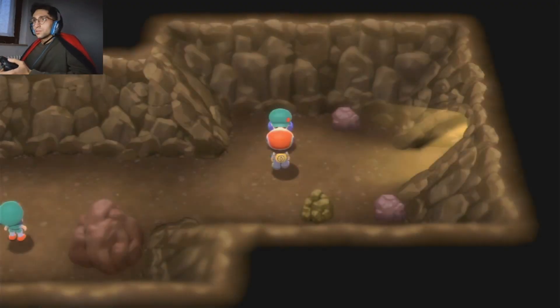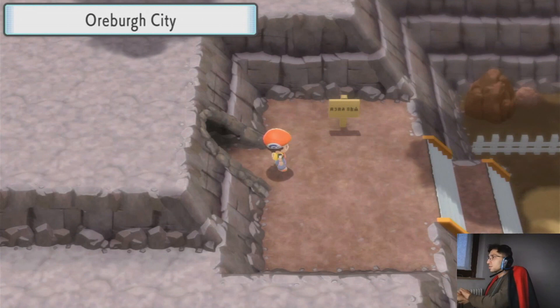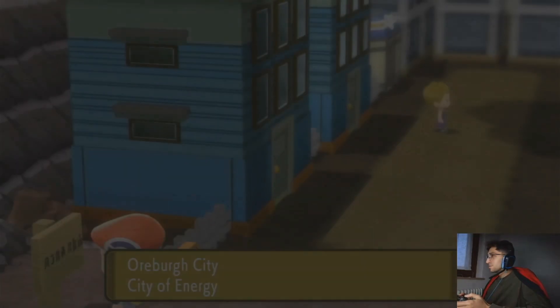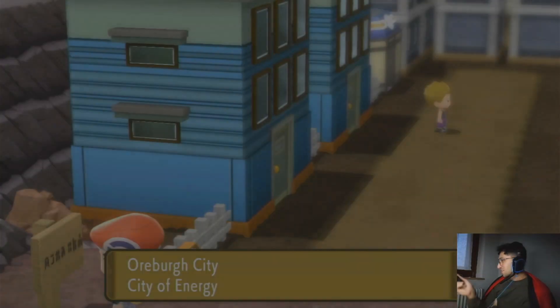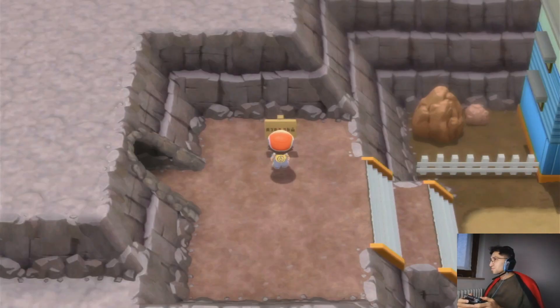That should be the last trainer for this cave. Once we cross this part, we're in Orbrook City. Orbrook City — City of Energy. That's actually nice how it changes the way you see the city for a second.